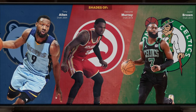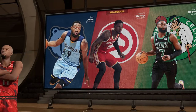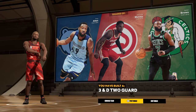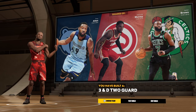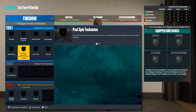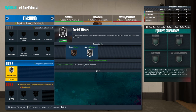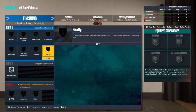As y'all can see, you got Tony Allen, one of the greatest defenders of all time, Dejounte Murray and Jaylen Brown. 3-and-D two-guard - you could make this guard a small 4, I just wanted to be a 2-guard. For the badges on this build, finishing: we're going to go ahead and get this just in case they want to throw it live or something. The rest of these really don't matter, honestly.